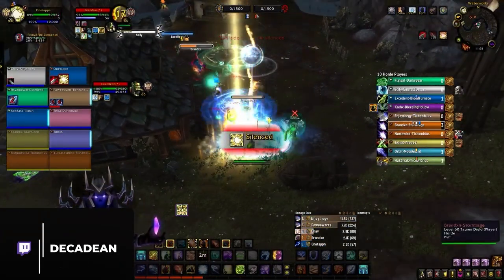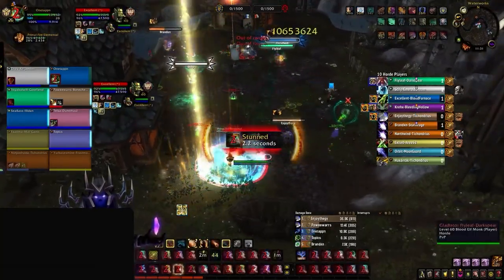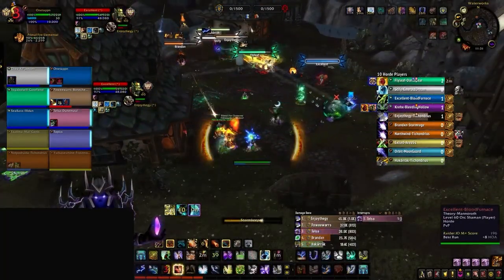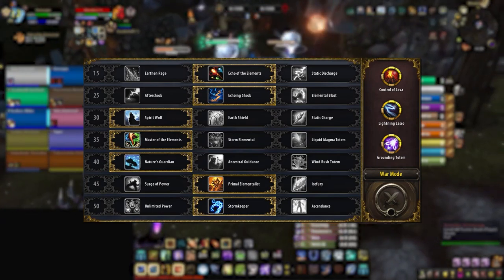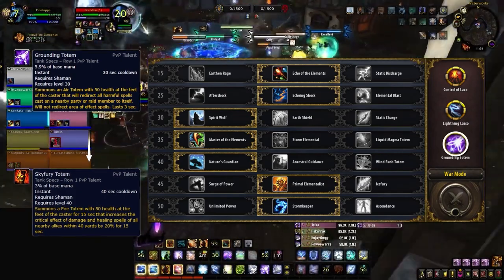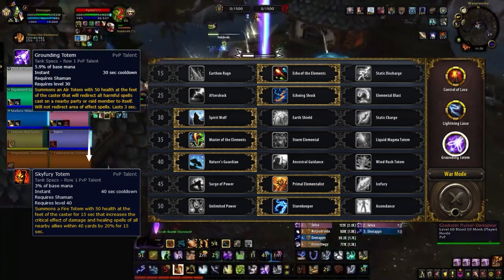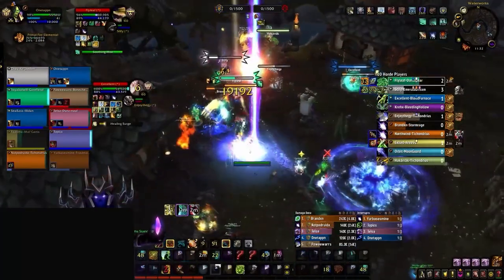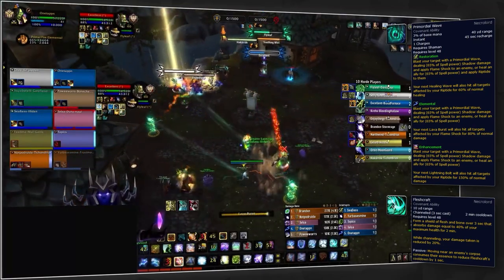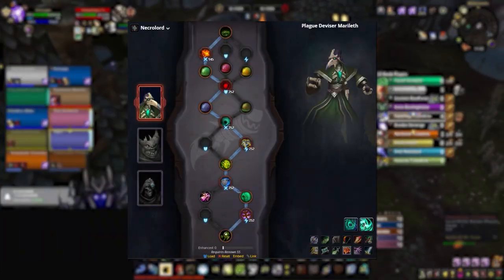Our second ranged spec is Elemental Shaman. Elemental is actually very strong in RBGs but gets overshadowed by Balance Druids, as most things do — but you'll still see a lot of top teams running an Elemental for their utility and burst damage. Talent-wise, it's pretty standard PvP stuff. The only thing you'll want to change is in rare cases dropping Grounding Totem for Skyfury Totem if you're facing teams without anything important to ground or just want that extra damage. For covenant, it's Necrolord — the added Lava Bursts from Primordial Wave are too integral for your burst, and the added Maelstrom generation is always nice, plus Fleshcraft is always strong.